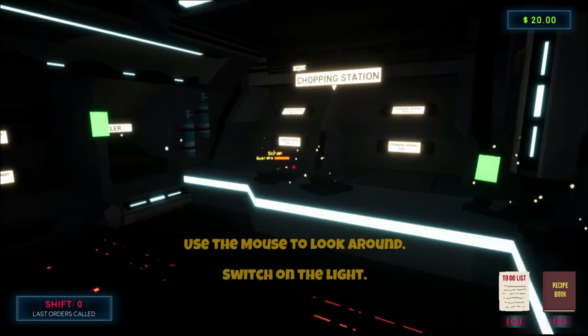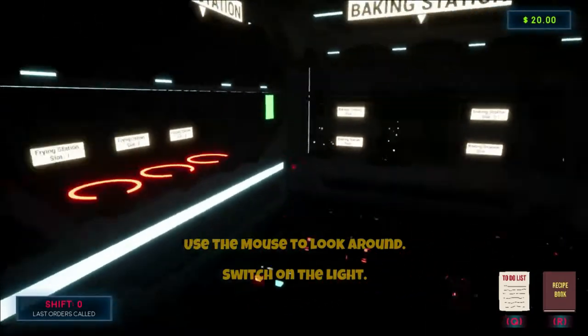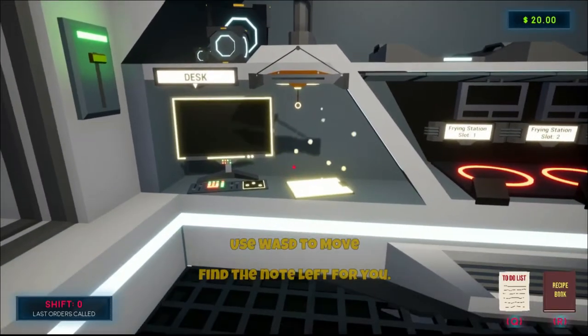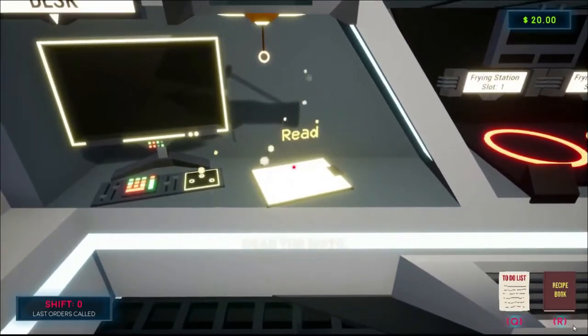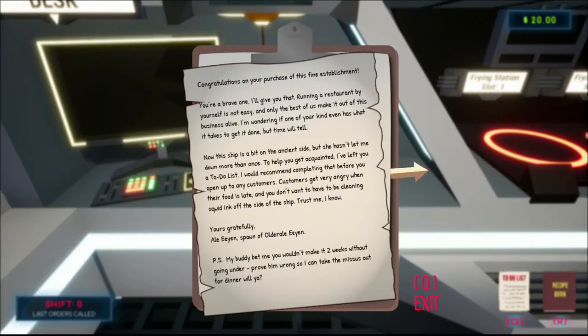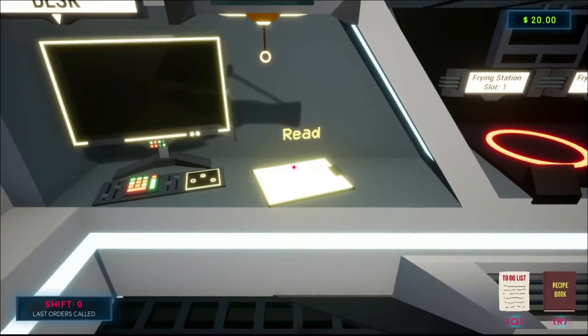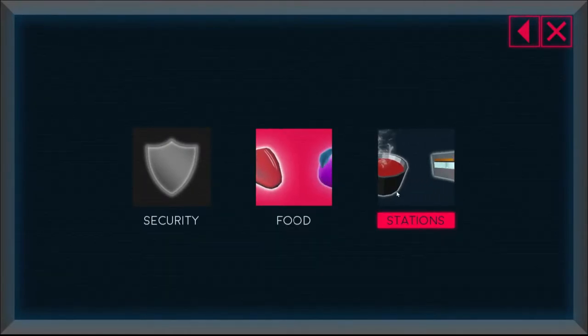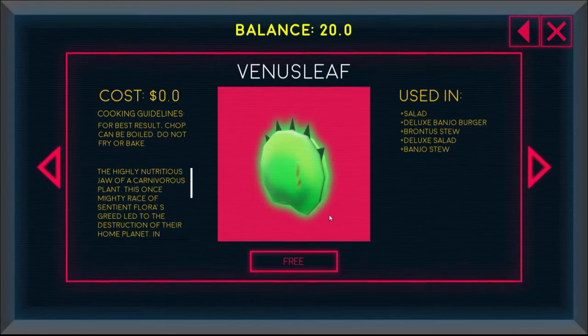Bear with me, we're gonna play. Switch the light on — there we go. Use WASD to move. Find the note left for you: congratulations on your fine establishment. Running a restaurant by yourself is not easy. My buddy bet me you wouldn't make it two weeks without going under — prove him wrong so I could take the Mrs out for dinner.